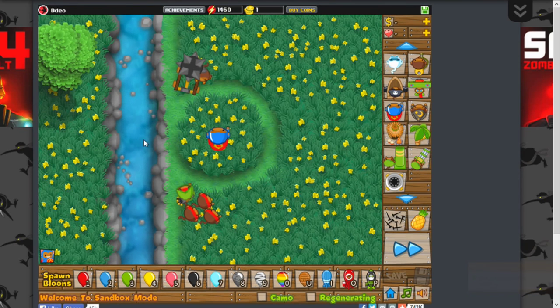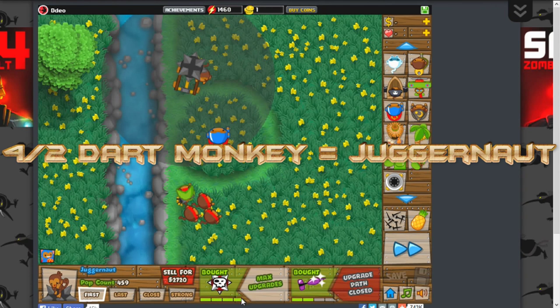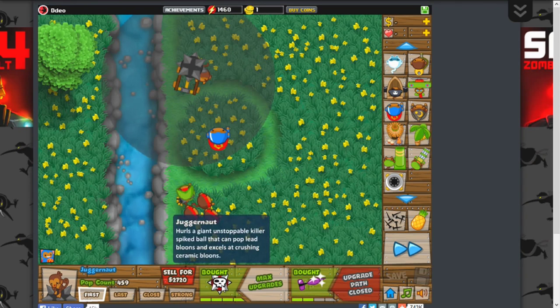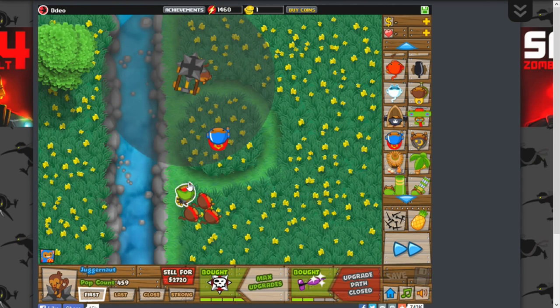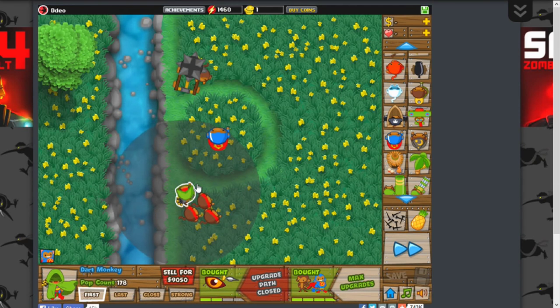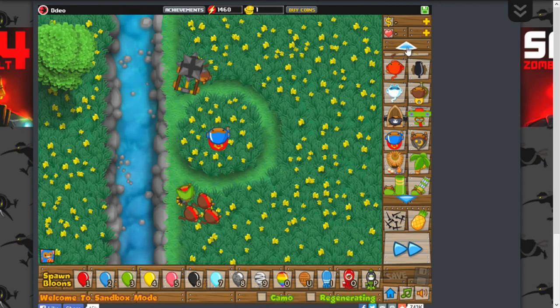The first thing I'm going to say is the upgrade notation - stuff like '0-4' or '4-0' or '2-3.' So this is a 4-2 dark monkey, or a juggernaut as you guys probably see. Four upgrades on the left, two on the right. The first number I say is the upgrades on the left, the second number is the amount of upgrades on the right. This is a 4-2 down monkey which is a juggernaut, and this is a 2-4 down monkey which is a super monkey fan club.